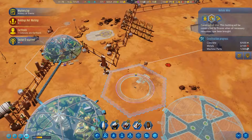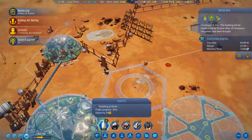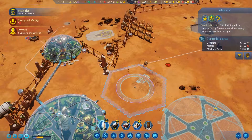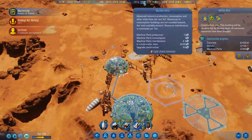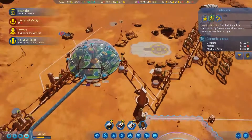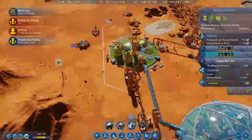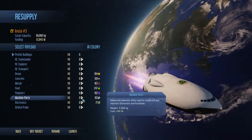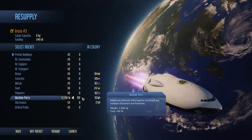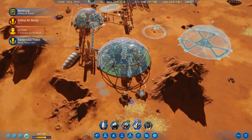I really wanna get this thing started, but more so I just want to get this mohole thing going. I'm going to ship a bunch of machine parts with this, because we are producing them — just not very quickly. Unfortunately I do have another machine parts factory, I just don't have any place to put it. Cargo rocket — I'm just gonna send a bunch of machine parts, spend all the money for machine parts.